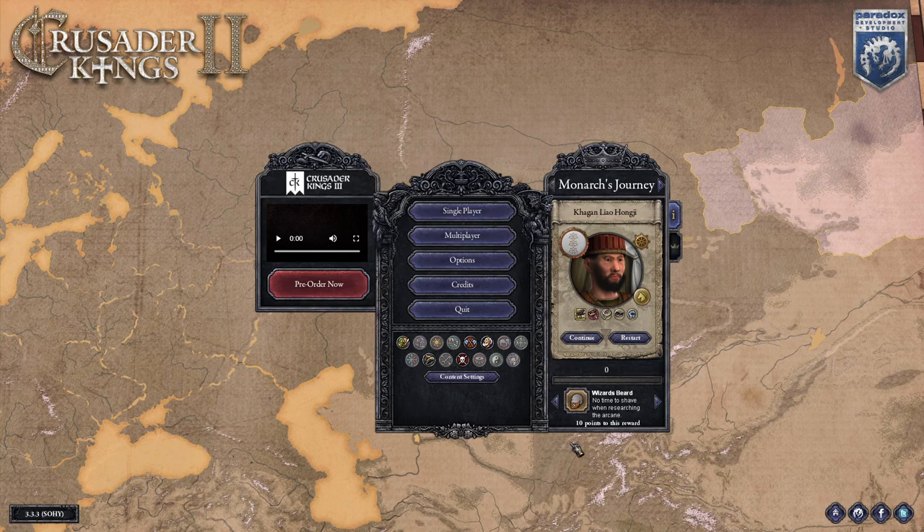I recorded the gameplay you're seeing using only the DLCs that have been made available for free — those being the Sword of Islam, the Old Gods, Sons of Abraham, the Reaper's Dew, and most recently, Horse Lords.